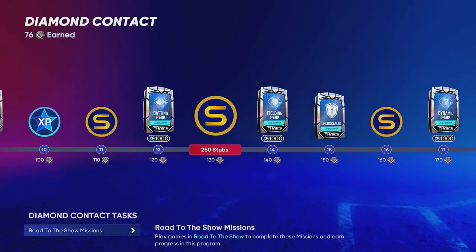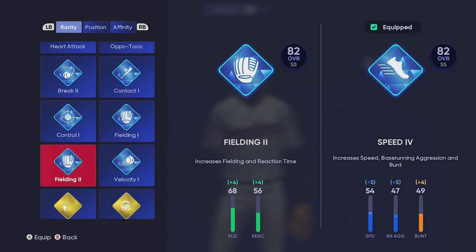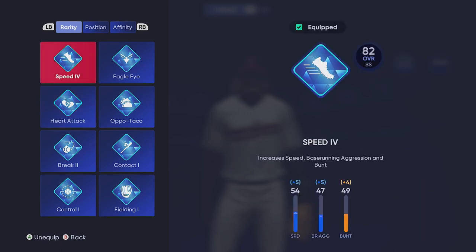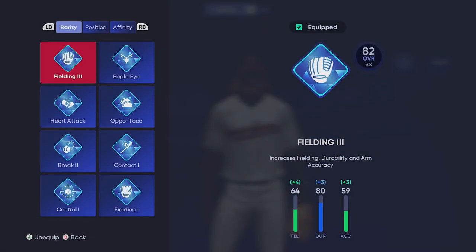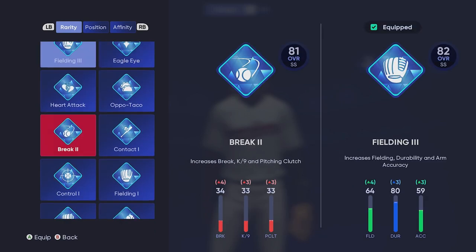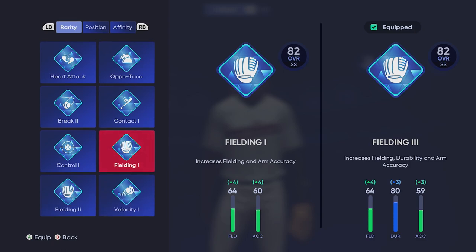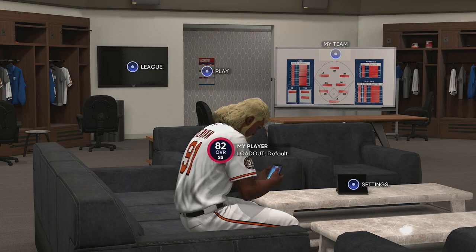As time goes on you'll progress through missions and unlock cool new things. Make sure you don't buy any perks or unlockables until you unlock everything, because you could potentially pull them for free. All of these perks I have are from programs and missions I completed — I did not buy any of them. Hold on to all of them, don't sell them, because you're going to want to experiment when everything's done to see how you can make a player that can do literally everything.